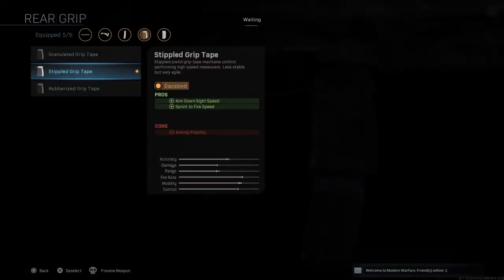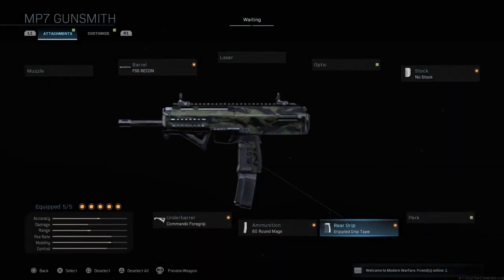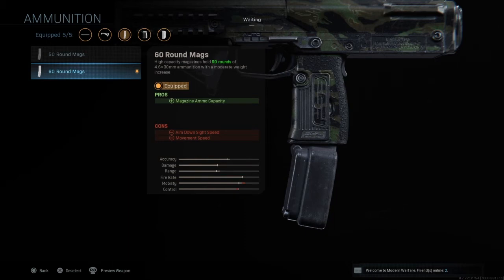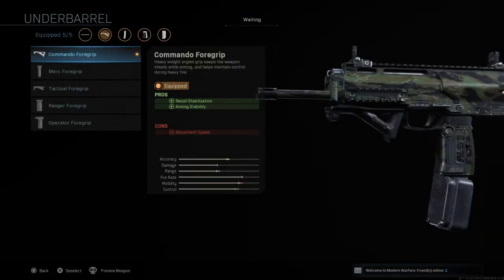Most of these attachments basically make the gun quicker in different ways. No stock makes the aim down sight speed quicker and also makes your sprint-to-fire speed a lot quicker too. Then I like to use the 60 round magazines — why would you not want 60 bullets in one magazine? That's just an insane amount of bullets, especially on an SMG, so you guys are going to be absolutely melting with this class.